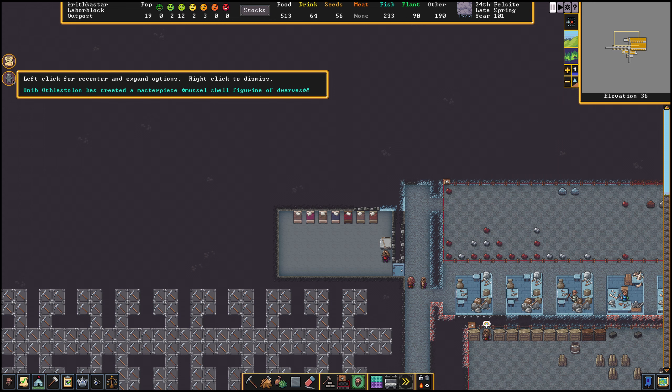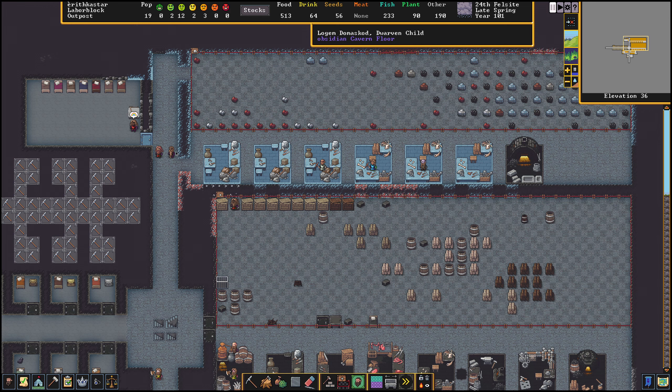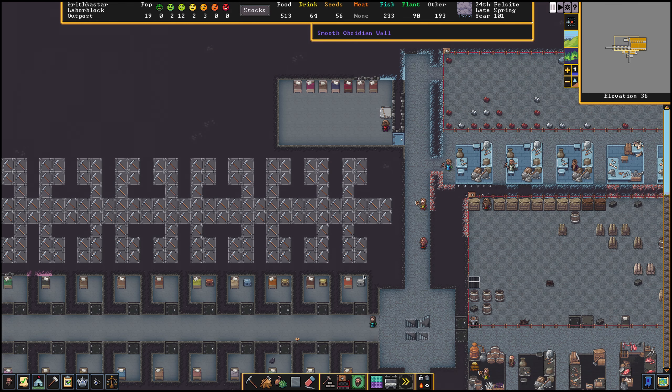Unib Othlistolon has created a Masterpiece Muscle Shell Figurine of Dwarves. We're going to have all kinds of good stuff to sell to the traders in the fall. I need to work on the military — I don't really know how to do that, so I'm going to try to figure that out.